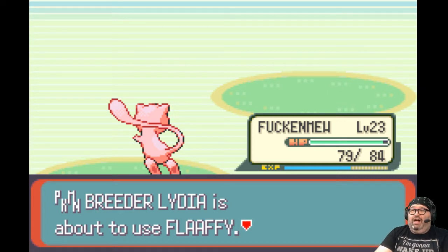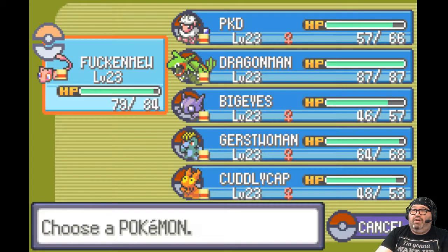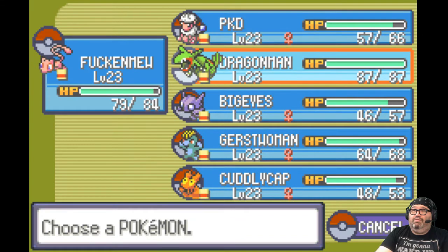Flaffy — that's an Electric type. Put Curse Woman in there.